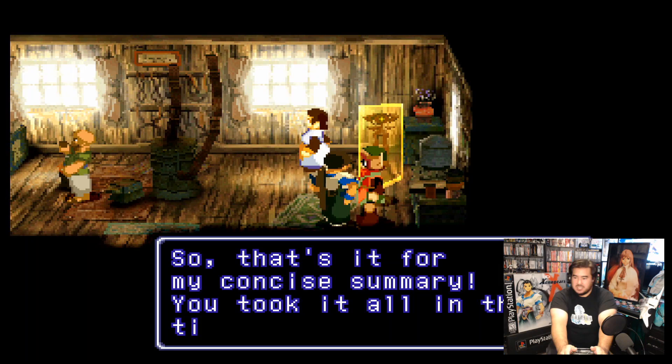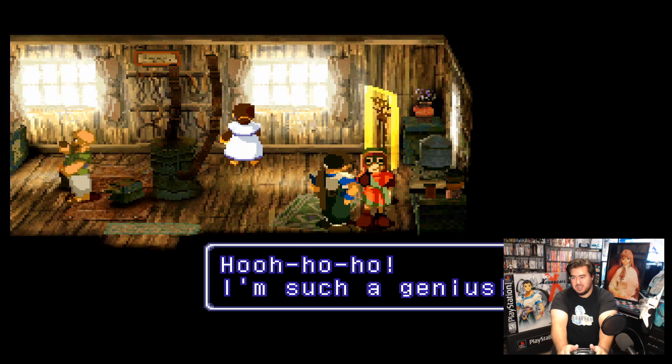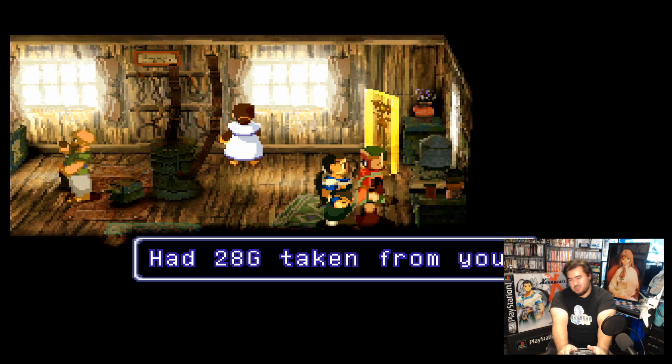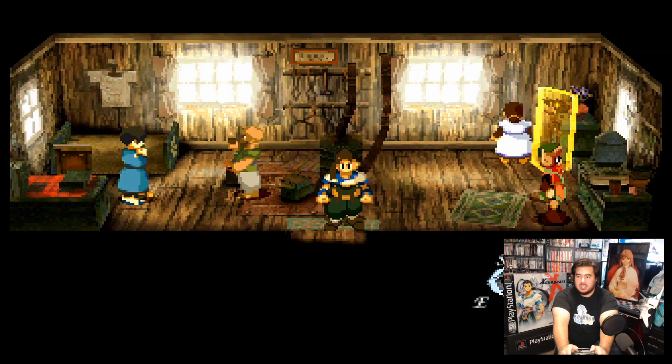She blew up the damn save board. Alright, that's it. Yep, that's it for my concise summary. You took it all in this time, didn't you? Well, even a two-year-old Dungarian monkey would understand my fantastic explanation 120%, right? No. I'm such a genius. Now for the explanation fee — it's 28G. That's right, 28G is a bargain considering you were able to receive such a perfect explanation from the likes of me. So come on, drop the excuses. Be a man and pay up. Had 28G taken from you. That's part of my bed money. Yes, thank you so much. No receipts given, though. Yeah, whatever. Waste my time and money.